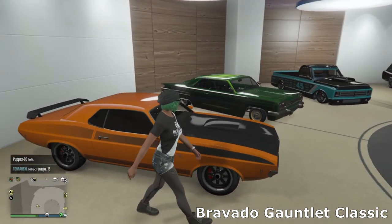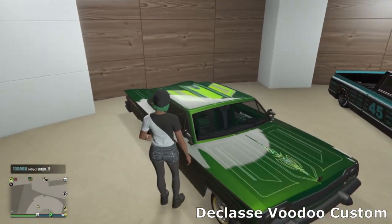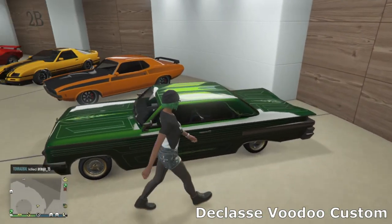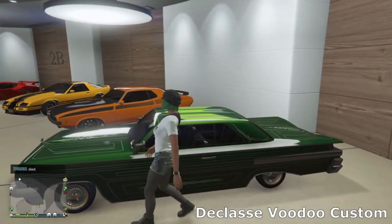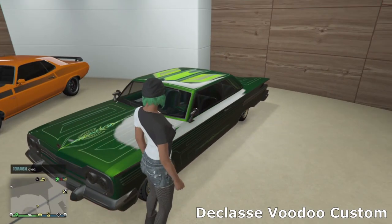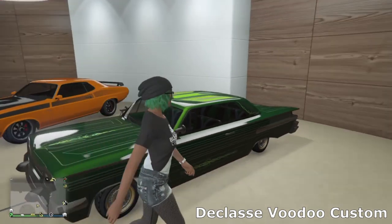Next we've got the Voodoo — I think that's what it's called. Another low rider — this is the custom version. I've just gone for the nice simple pin striping again and just gone for some gold muscle wheels on there.